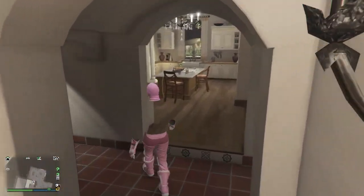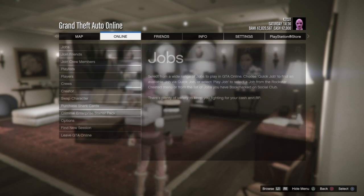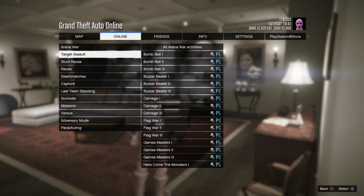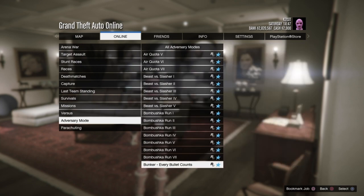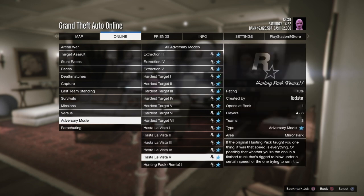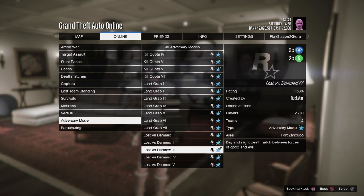We've got double money and RP this week as well. The Prison Break Heist, the Series A Funding Heist, and the Fleeca Job — all the heists you'd play from a high-end apartment — are double money and RP. We also have double money and RP on adversary modes: all the Hasta La Vista variants are double money and RP.